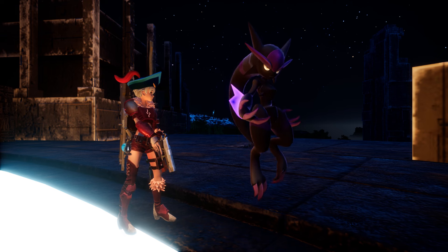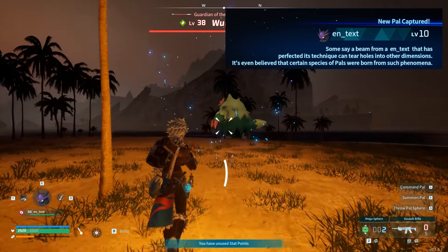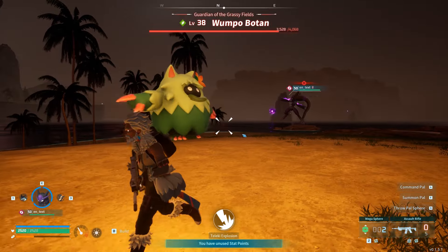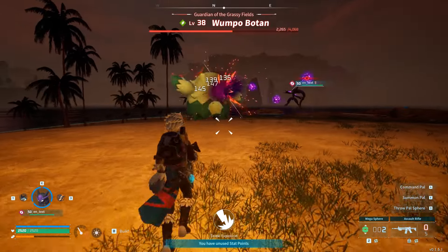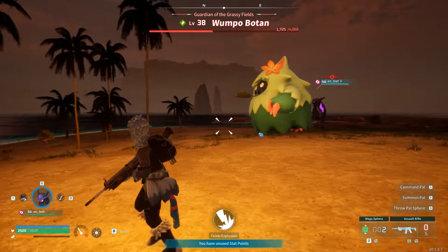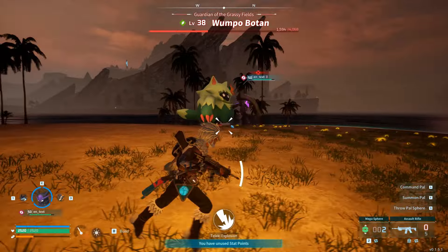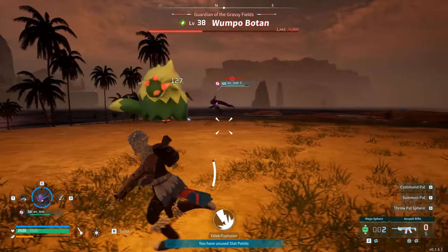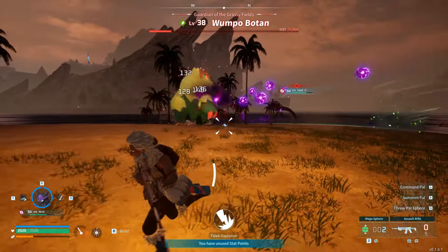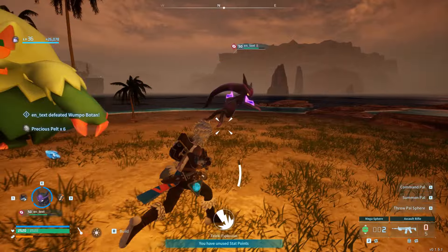Moving along, Dark Mutant's description says: some say a beam from a Dark Mutant that has perfected its technique can tear holes into other dimensions, and it's even believed that certain species of Pals were born from such a phenomenon. So this Pal can rip through dimensions, and some believe that's how certain species were brought into Palworld. Is that where the Nocturnal type Pals came from? The partner ability for Dark Mutant is called Telekey Explosion, which sounds massive and like it's going to cause a lot of damage. We'll see how that goes when this Pal is released.